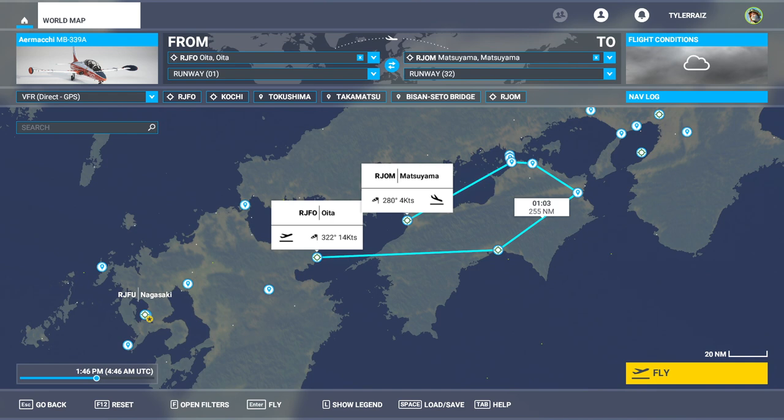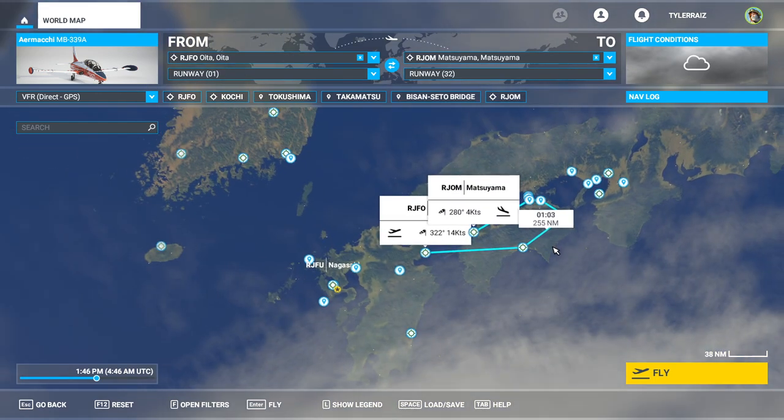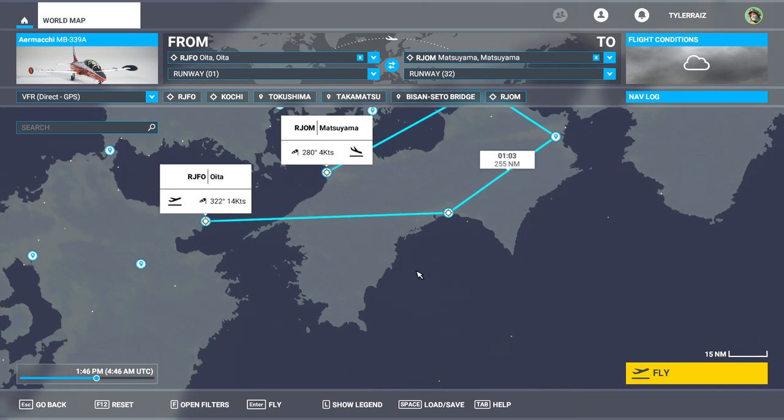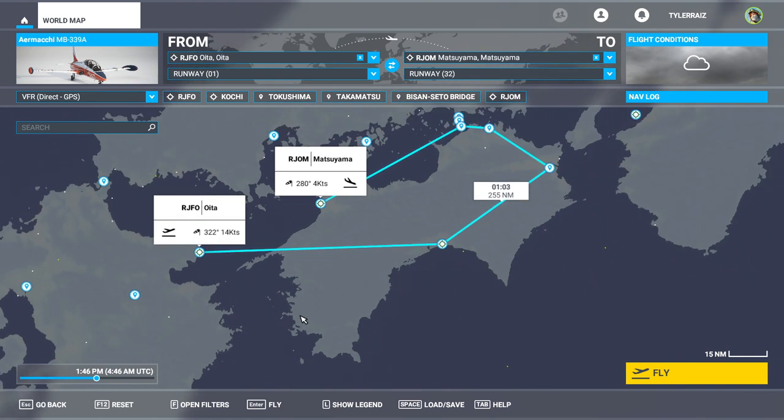Hello everyone and welcome back to Microsoft Flight Simulator 2020 and my Japanese prefecture tour. In this video we're going to cover Shikoku, which is this island here. It's the smallest of the main islands of Japan, and Shikoku literally means four states — or in this case four prefectures, probably originally daimyo domains or feudal domains. So Shikoku could mean four countries as well. The word 'state' is sort of generic, much like it is in English.